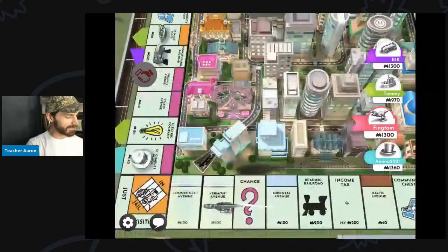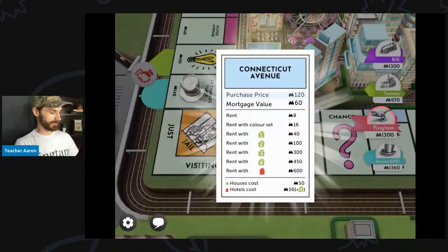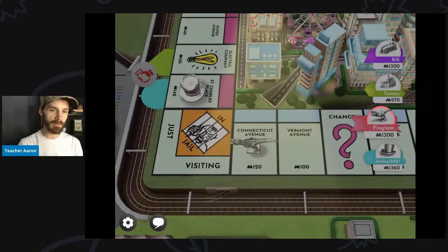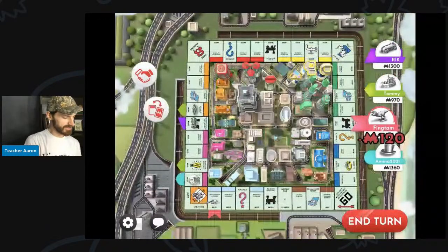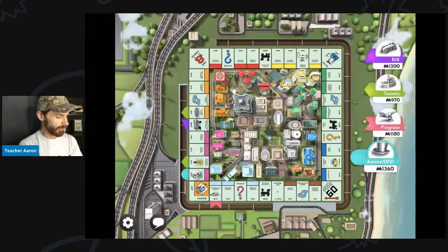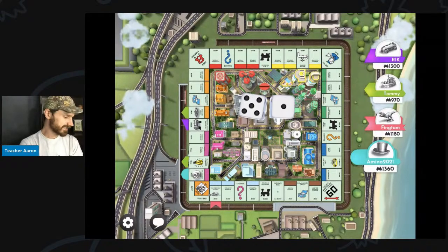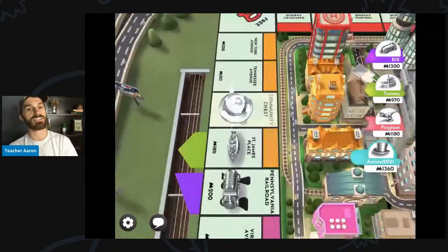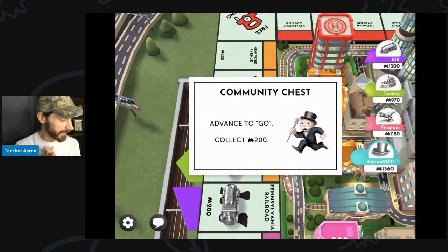I landed on the light blue Connecticut Avenue, and I will buy Connecticut Avenue. Now I have one property. There's nothing else to do, so I will end turn — Amina 2021's turn. Amina 2021 rolls a six. That is community chest. It could be good. It could be bad.